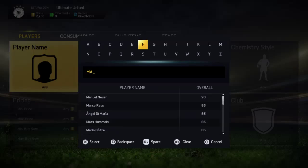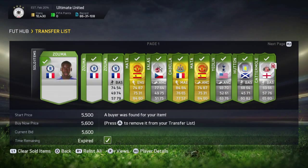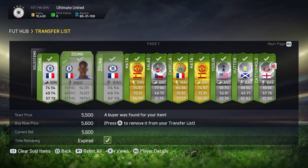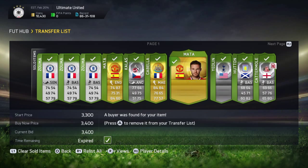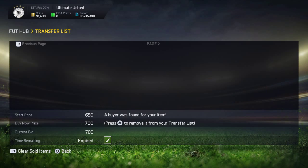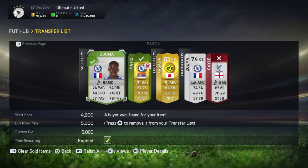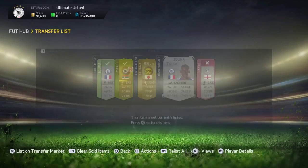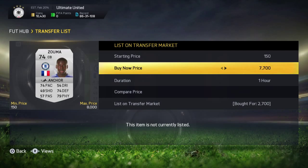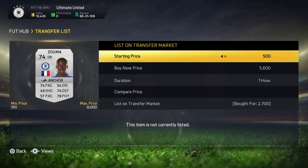I've sold many players — Matas, sentiment cards, Kalas, many silver players, and many Kazumas. I've done a trading method called the Kazuma method; I'll put the video link down in the description so hopefully you check it out. It makes you a lot of profit, as you can see in all of my trading episodes.